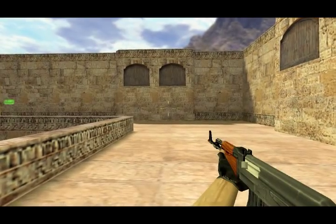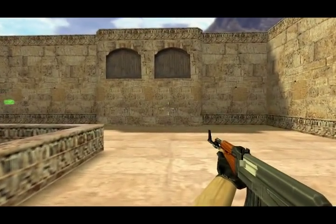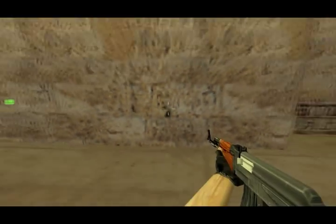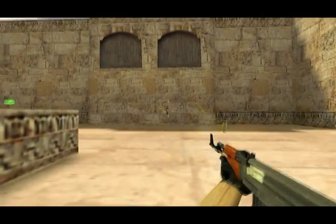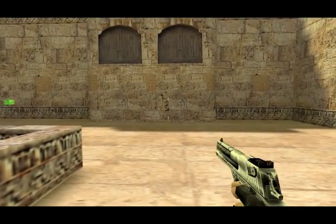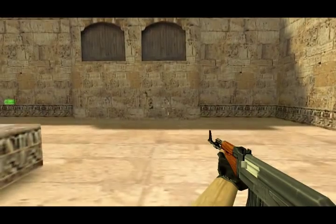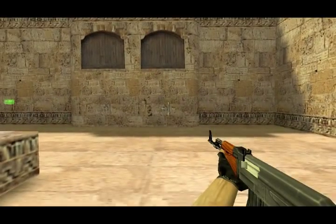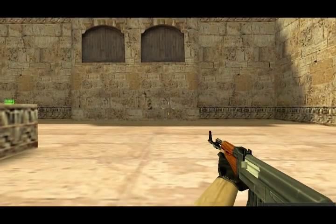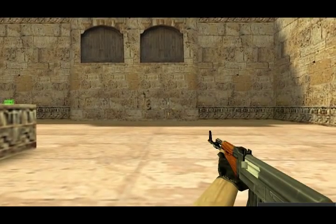Basically you're going to want to spray when you're close. The best distance would be around here or anywhere closer — obviously the closer the better. The closer you are, the more accurate your bullets are; see how they're all pretty much in the same place. The longer you spray, the higher up your bullets are going to go, because that's realistically what happens when you shoot a real gun.